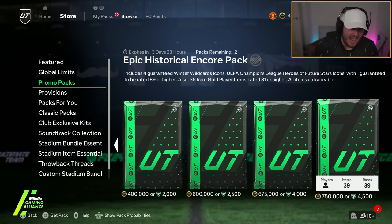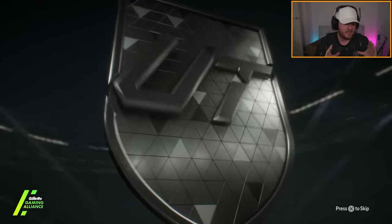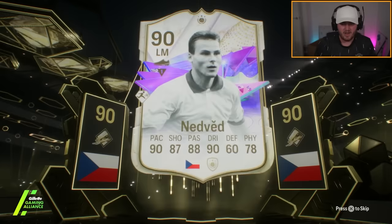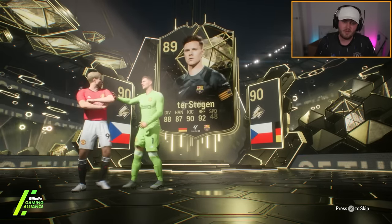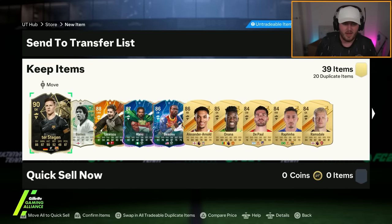EA also dropped a brand new pack — the Epic Historical Encore Pack. It contains four Winter Wild Card icons, UEFA Champions League heroes, or Future Stars icons, with one guaranteed to be 89 or higher. Now, this seems like awful value. I highly recommend that you do not open it — I'm going to open it for science purposes only. Do not open this. It's not worth it. It is horrifically overpriced for what it is. Winter Wild Card icons are behind the power curve now. UEFA Champions League heroes were behind the power curve three months ago. We'll take an inform de Stegen as good fodder, but yeah, this is not worth it in my opinion.